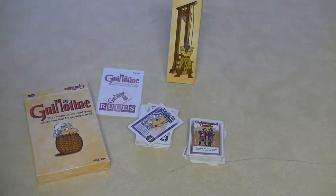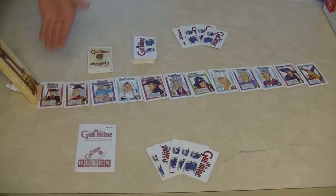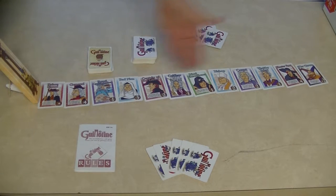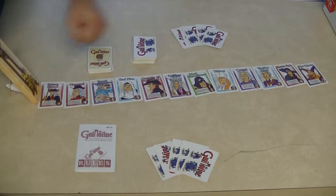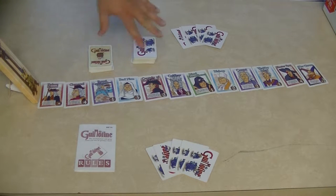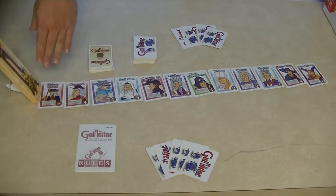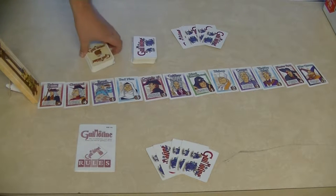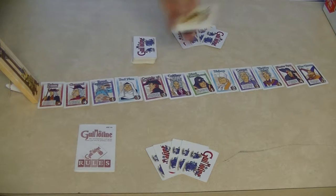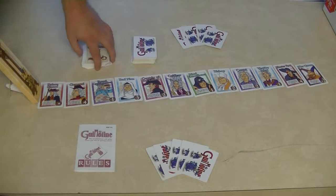That's all you get with Guillotine. Now let's figure out how to play. This is what the game looks like when it's all set up. You have the Guillotine on one side, followed by 12 Nobles. To start the game, each player gets 5 action cards. The game lasts 3 rounds, and when all of the Nobles in line have their heads chopped off, you dump out 12 new Nobles — and that is round 2.